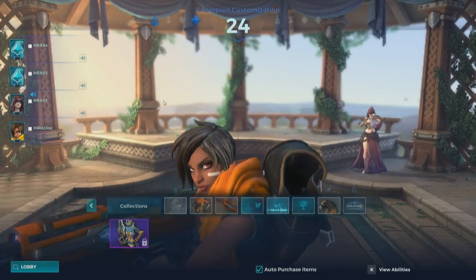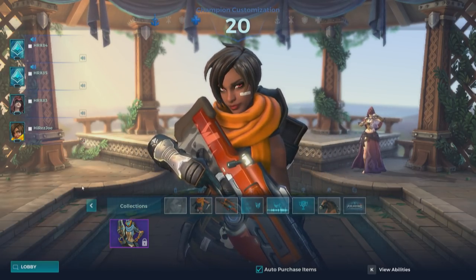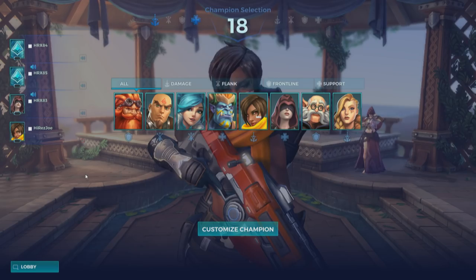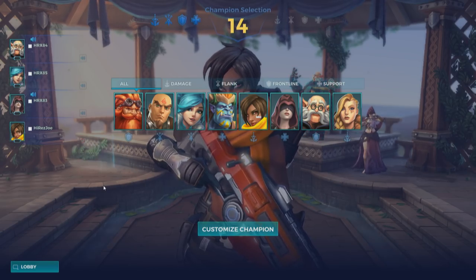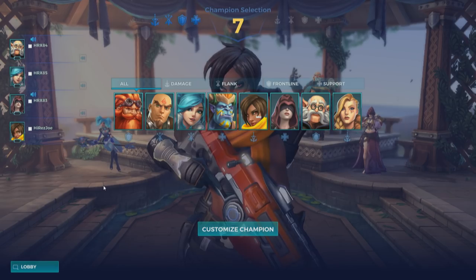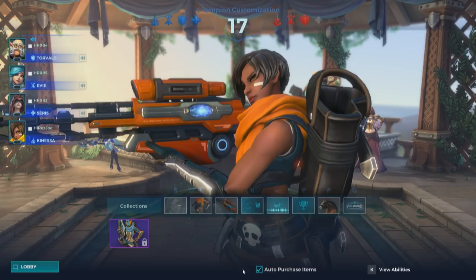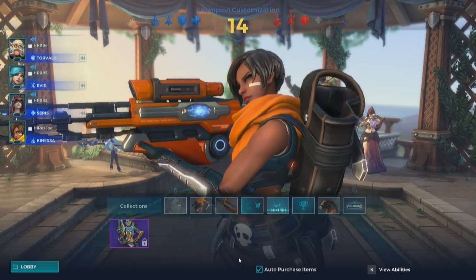All right, so it looks like the game has started. On the pick screen, we have eight characters that people can choose from. In this particular case, they're all random. Every match, you're gonna have somewhat of a different set of characters. Looks like we're gonna have somebody picking Knessa. There's two damage, two flanks — that's gotta be Joe. It is Joe, high-risk Joe right there.